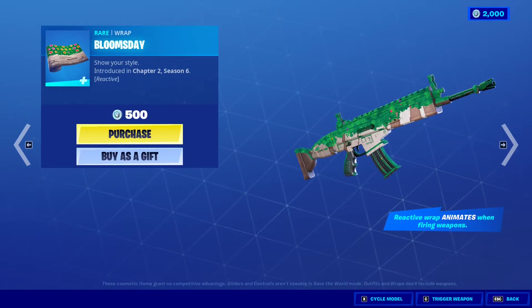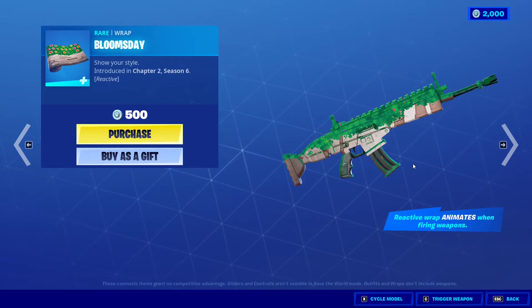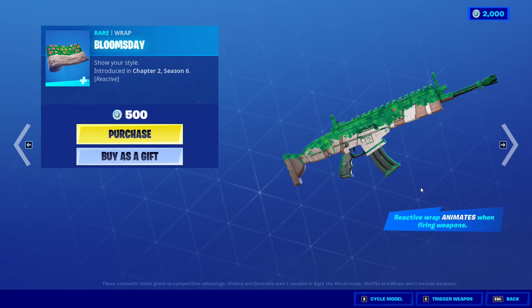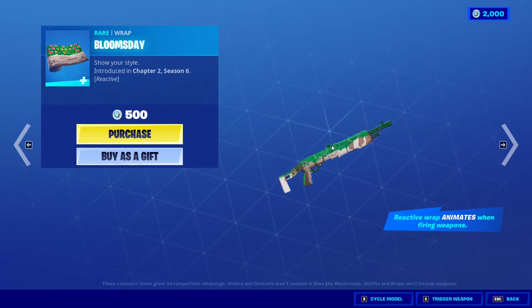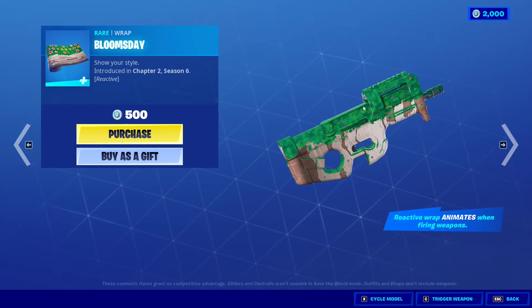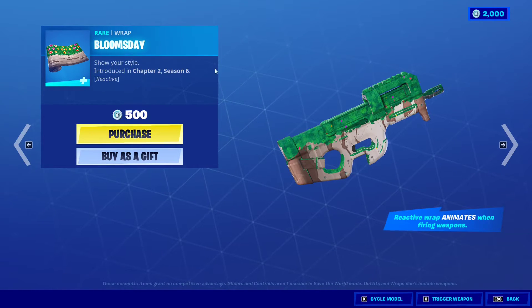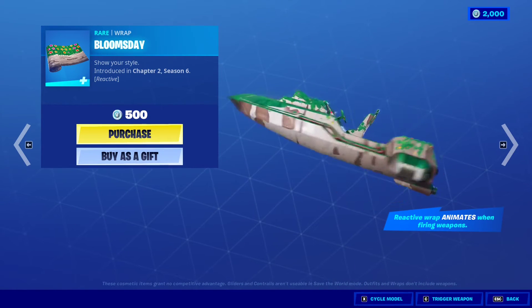We have something new — the Bloom's Day reactive wrap. It's reactive, meaning the wrap animates when firing weapons. So I guess the moss either goes all over the weapon or becomes little flowers, because it says Bloom's Day — something is supposed to bloom like flowers on top of your weapon. That would be very nice.